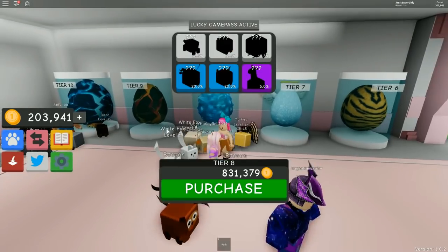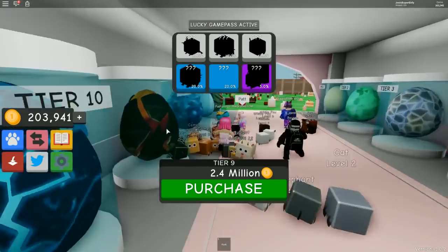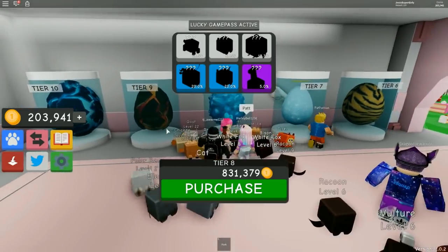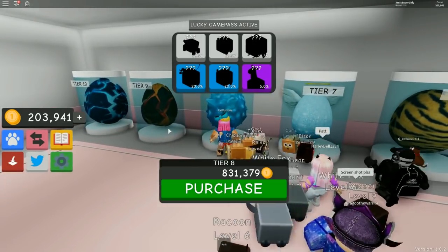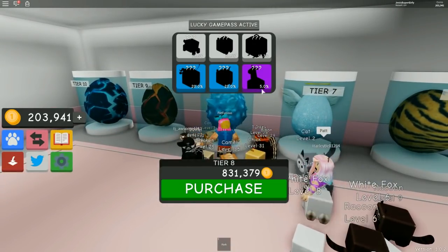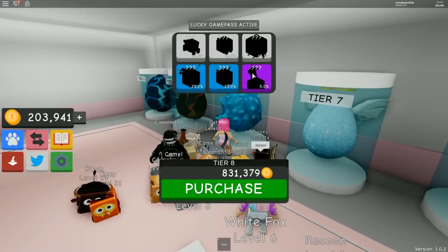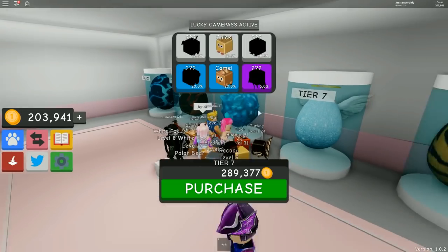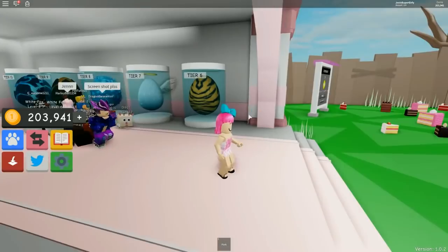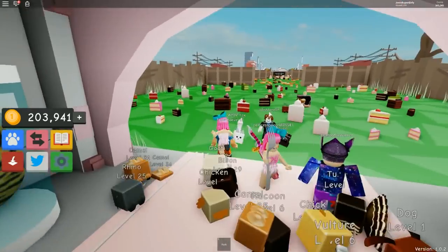Wait, we already have that spiky one. The next one is 831,000 — we have three new tiers of eggs to shoot for. There looks like a giraffe on this one, but what if it's actually a horse? We need to get it right now — like an ugly horse. All right, let's go.